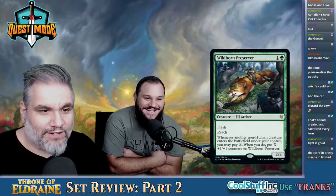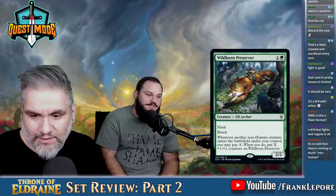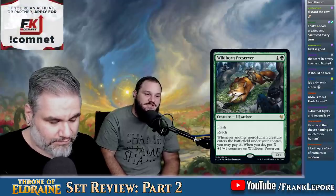Wildborn Preserver — two mana for a 2-2 with Flash and Reach. Whenever another non-human creature enters the battlefield under your control, you may pay a variable amount. When you do, put that many +1/+1 counters on it. This card is really good in blue-green. It's funny how many tricks that deck got in this set.